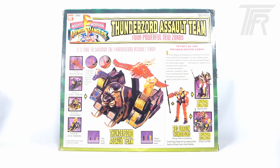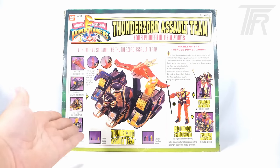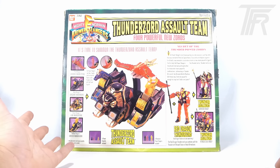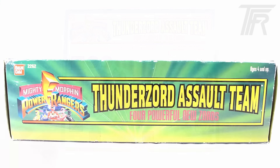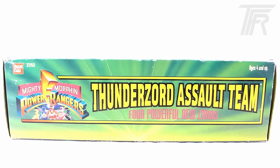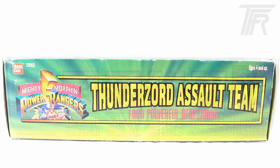On the back of the packaging, it goes into more detail as to what's included exactly, with the gimmick of the four Power Crystals and the four Miniature Rangers, and talks a little bit more about the Thunder Megazord as a whole. The top of the box just has the logo with the four Rangers represented, and says Thunderzord Assault Team, four powerful new Zords.